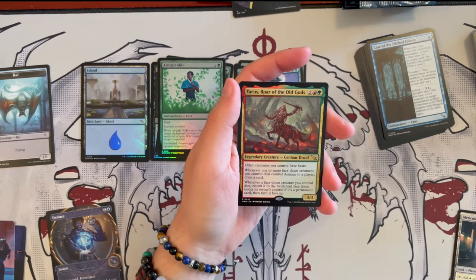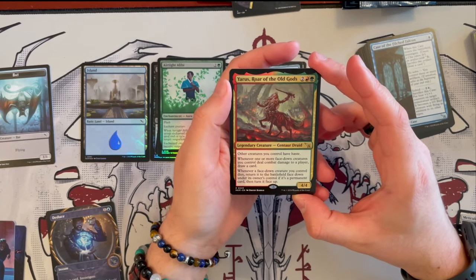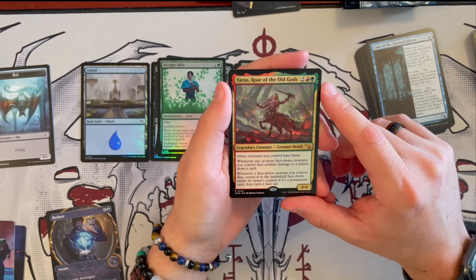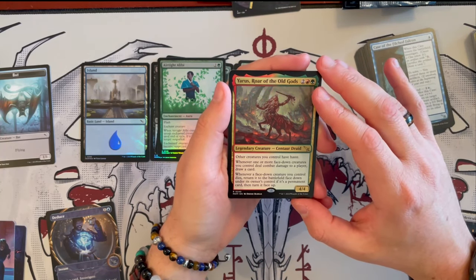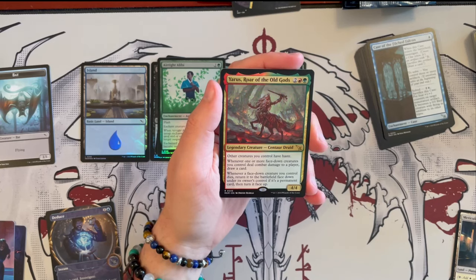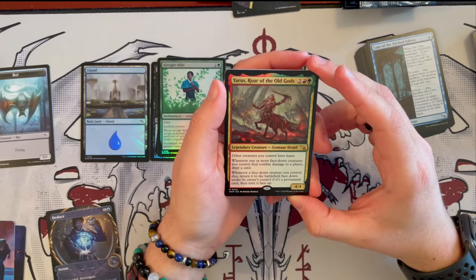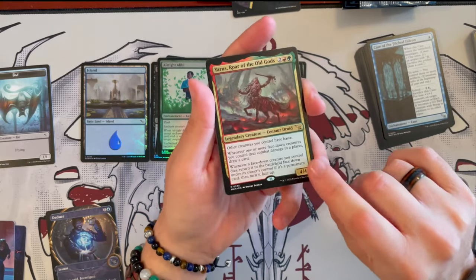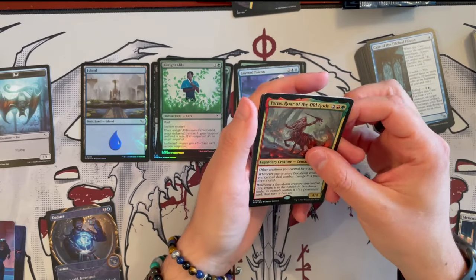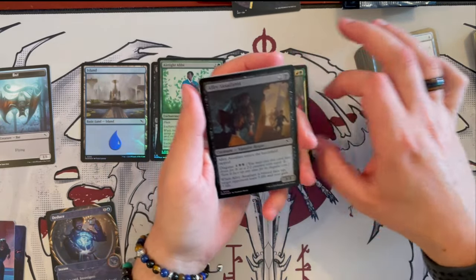Anyway, we have Yaris, Roar of the Old Gods — a 4/4 legendary Gruul centaur druid that costs 4. Other creatures you control have haste. Whenever one or more face-down creatures you control deals combat damage to a player, you get to draw a card. And whenever a face-down creature you control dies, return it to the battlefield face-down under its owner's control — if it's a permanent card, turn it face up. This is extremely strong if you build a face-down deck around it. If it's not dealt with, it's going to just skyrocket you.